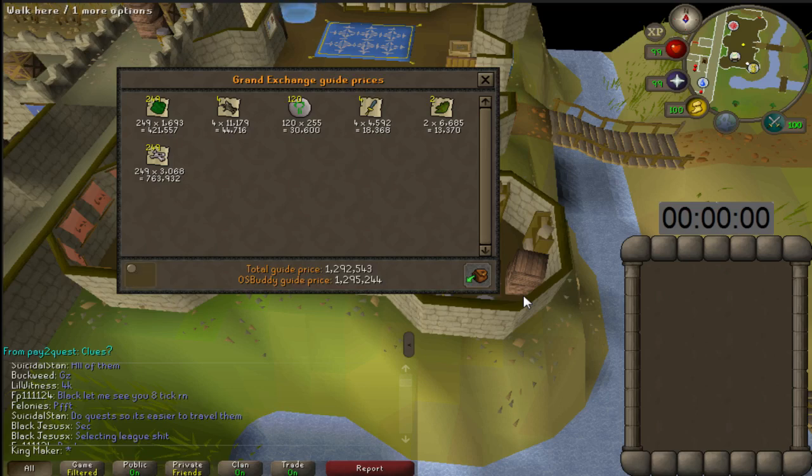For a total profit of 1.3 mil! I never thought green dragons were that good — I knew they were decent, but 1.3 mil in an hour of time is absolutely insane.